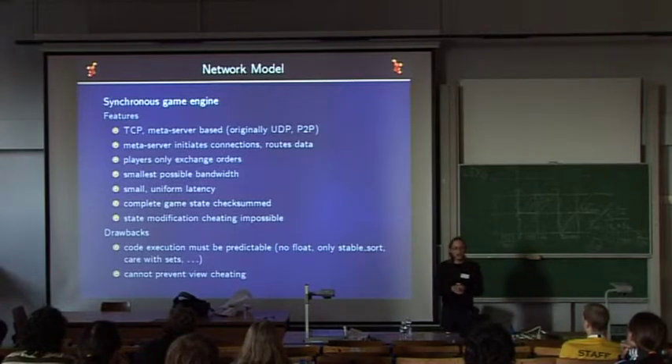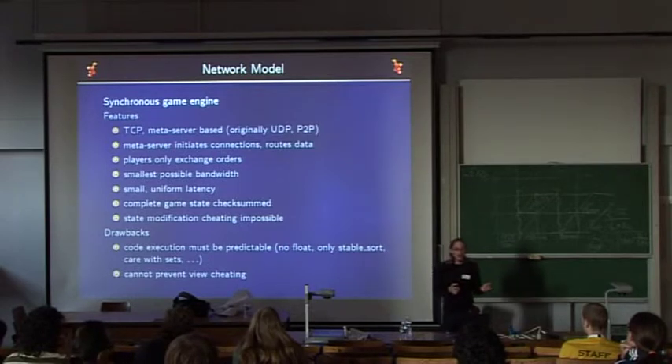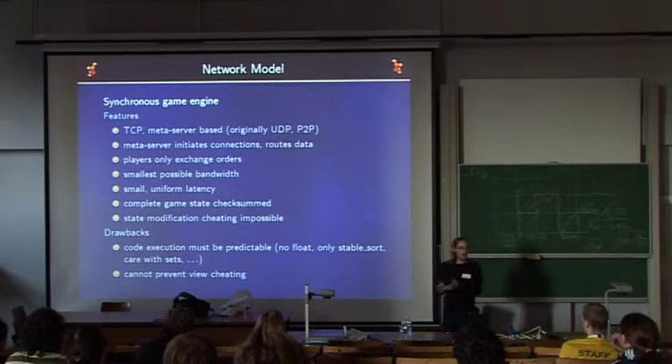Of course this is not perfect, and there are several drawbacks. Most importantly, code execution must be completely predictable since the game runs in parallel on all players' computers. Floating point operations are forbidden, some sorting algorithms are forbidden because their implementations are not predictable, and some containers such as hash maps are very difficult to use properly due to unpredictability. This also cannot prevent view-cheating — everyone can modify their client to view what others are viewing.